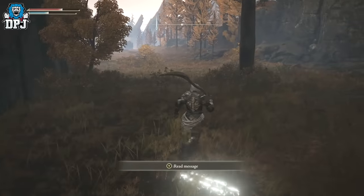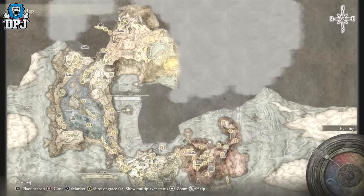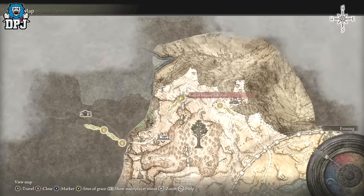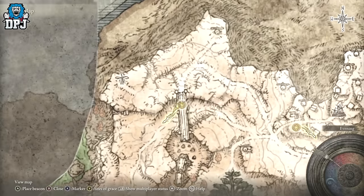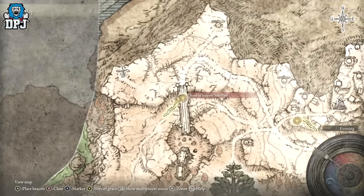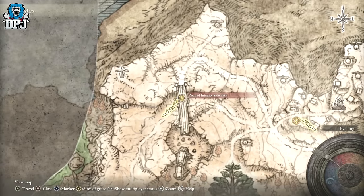Once you've got the Gold Scarab and a decent weapon, come to this part of the map. We're at the very top at Road of Iniquity's side path. Underneath the bridge there's a Grace point — you want to trigger and activate that, because this is where the farm starts.